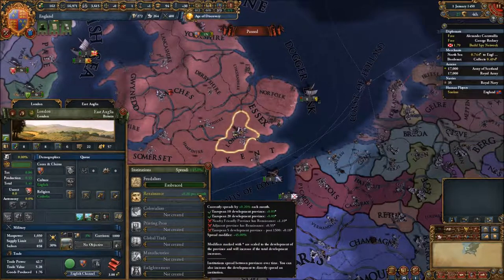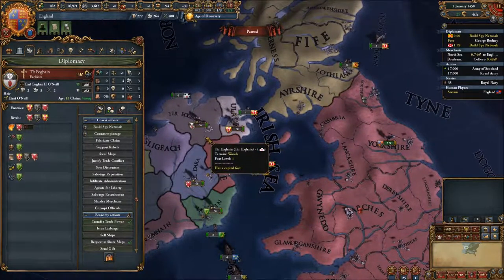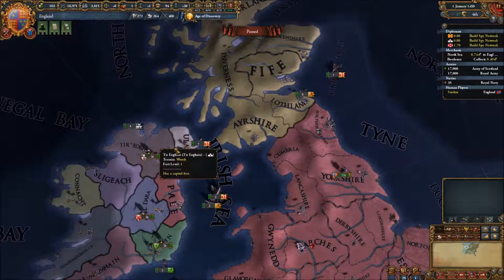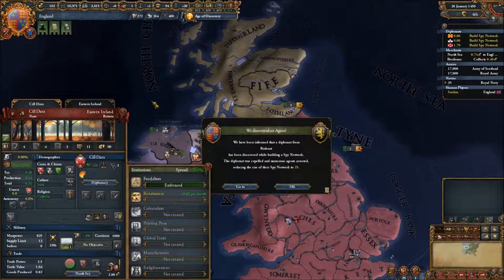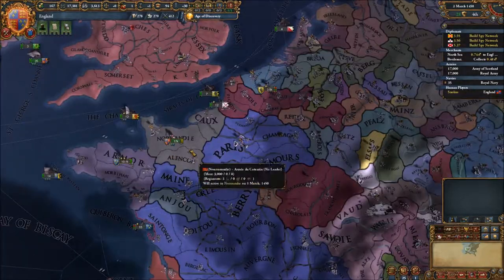But we do get some due to our high development. We should probably focus on Ulster first and Tyreconn simply because Northern Ireland is kind of strategic to us considering the crossing to Scotland. We're also working on Kildare and that's awful, but awful things happen occasionally.